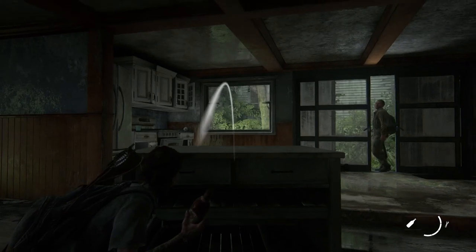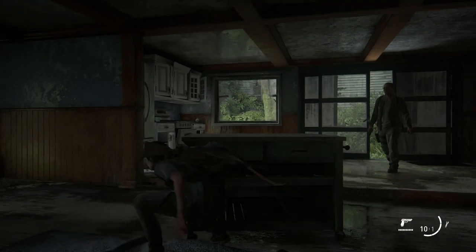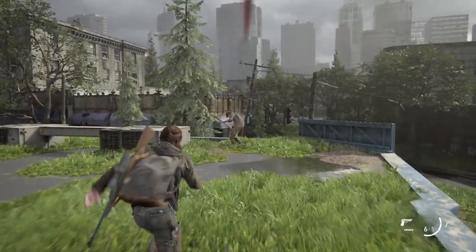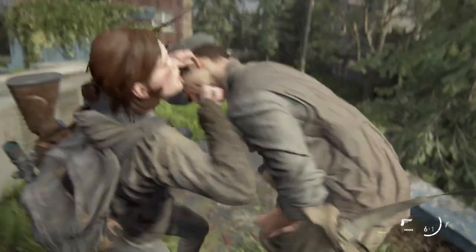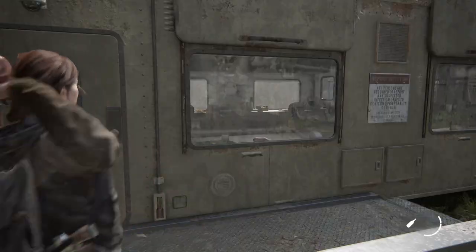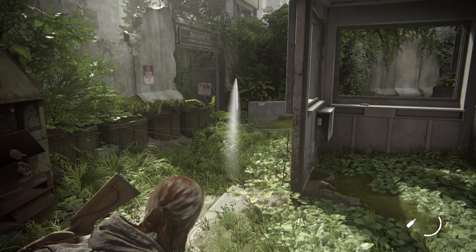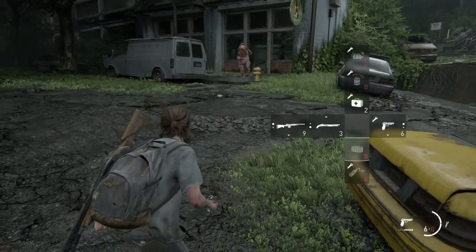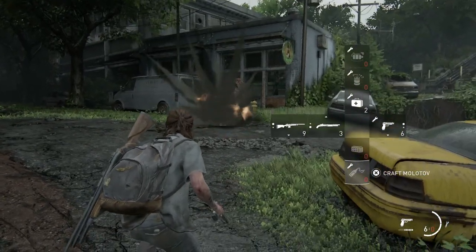It's always handy to have a bottle or brick on you. They're always useful for distracting infected and human enemies, stunning enemies so you can deliver the final blow, breaking windows, and setting off explosive traps. You can also use them to get the attention of enemies and lure them into traps.